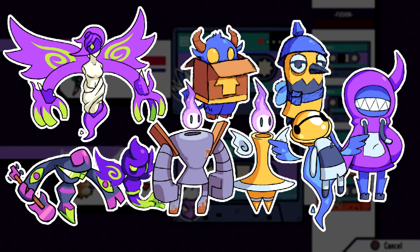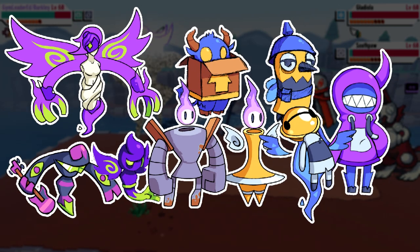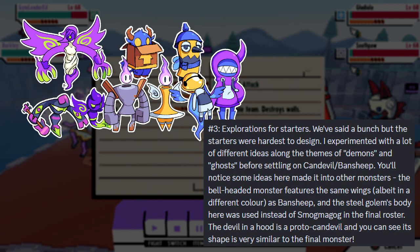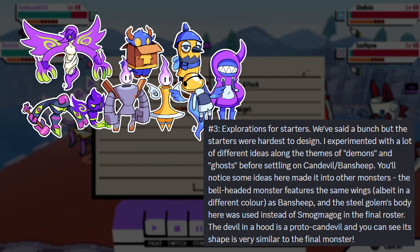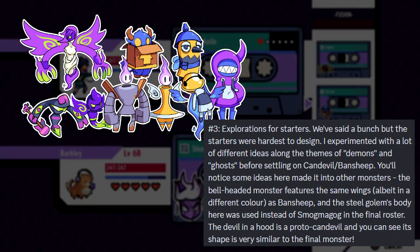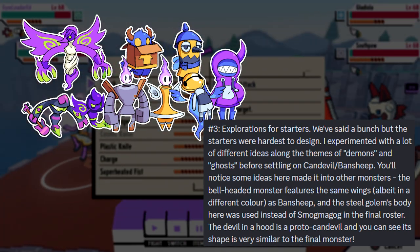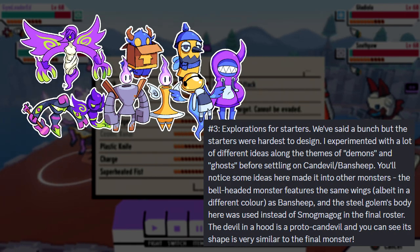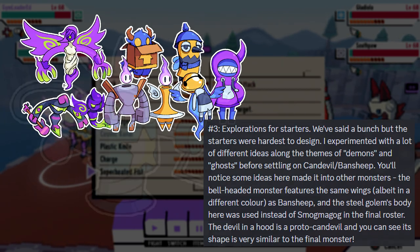Next we have a bunch of monster designs, all of which are actually explorations for the starter, as Jay states. He says: we've tried a bunch, but the starters were the hardest to design. I experimented with a lot of ideas along the themes of demons and ghosts before settling on Canned Evil and Banshee. You'll notice some of the ideas here made it into other monsters — the bell-handed monster features the same wings, albeit a different color, as Banshee, and the steel golem's body here was used instead for Smog Magog in the final roster. The devil in a hood is also a proto-Canned Evil and you can see its shape is very similar to the final monster.